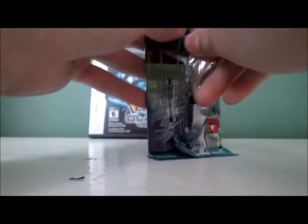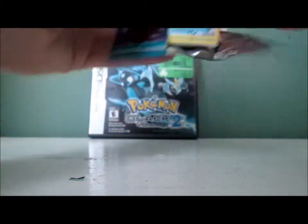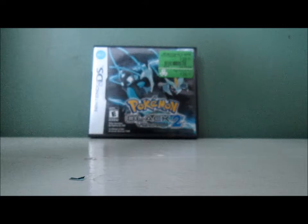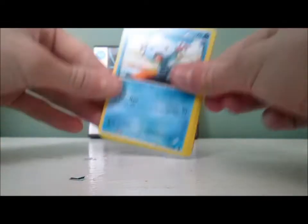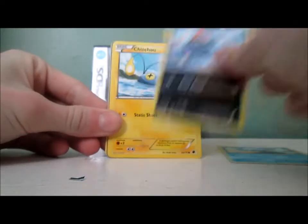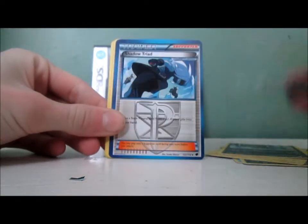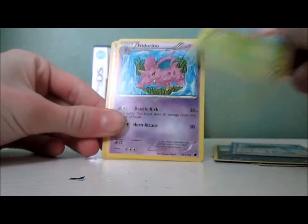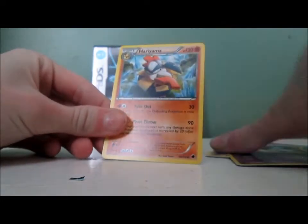Pack ten — open sesame. If you guys are wondering what I'm doing with those code cards, I'll be doing a big giveaway for my three year anniversary on YouTube. We got Wooper, Sneasel, Shroomish, Dino, Sandile, Shadow Triad, Exeggcute, Nidorino, Yamask, and the other Hariyama.